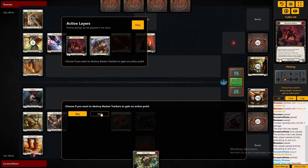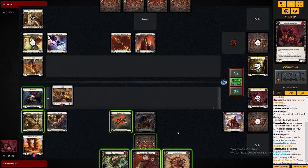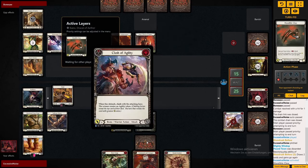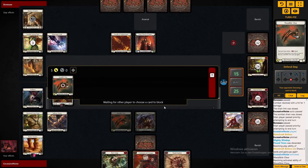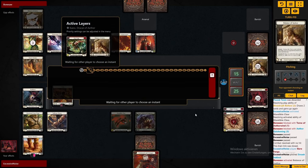Unfortunately discarding one blue, but maybe we draw one back — and we do. Now we are missing go again on everything except our claw, but we have those beaten trackers. When we're playing Bearfangs and discarding a six-power card, we can crack those beaten trackers and get an action point back, and therefore be able to come in with three attacks here, which is huge — because all of them will be buffed by the Blood Rush Bellow. A perfect scenario right now.